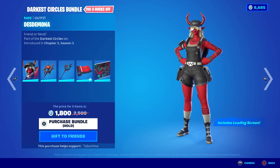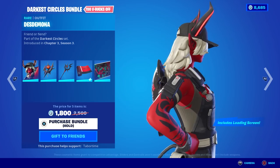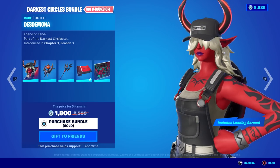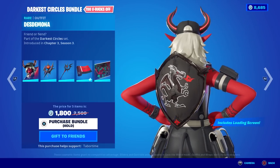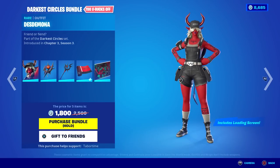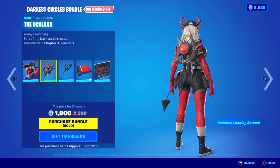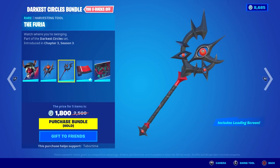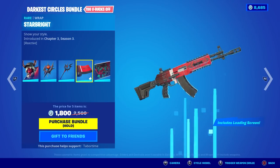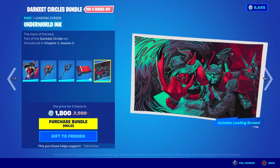I do like the red skin — that's a unique touch. She's got sweet tattoos. Her ears are obviously huge. I don't know what to think of this skin. The back bling looks pretty sweet — the back bling is clearly animated. The pickaxe looks pretty good too — animated eye on there. I like the pickaxe and back bling. This wrap is reactive — let's shoot it. That's kind of cool, it lights up yellow.